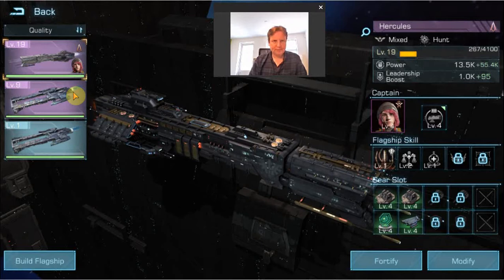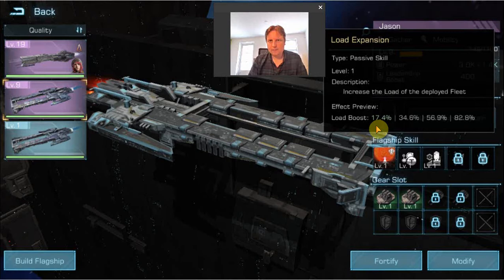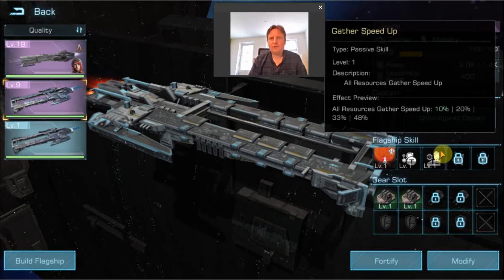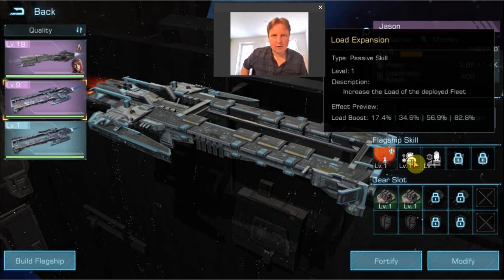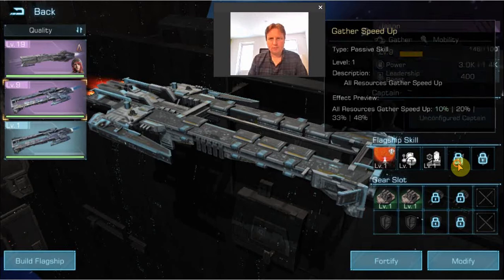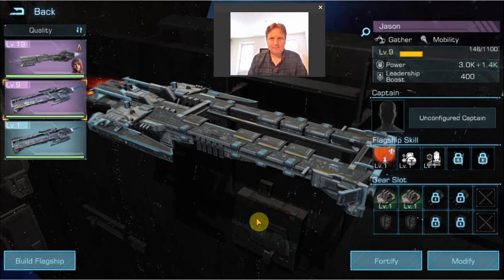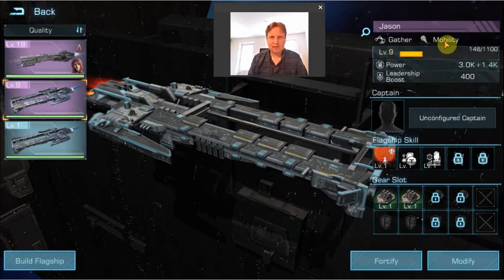Besides using flagships for battle, it's also good to have one or more flagships dedicated for gathering. These have different skills — for example, a load boost which is very nice for gathering, and a resource gathering speed-up starting at 10% that can be improved further. Besides Jason, there is also the Peleus and the Argo that provide gathering-type skills. The specialization on these flagships is listed as gather and mobility, so they can also move somewhere quickly, which makes them quite useful for gathering.